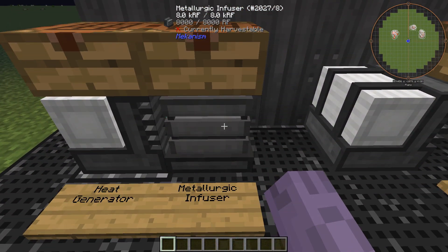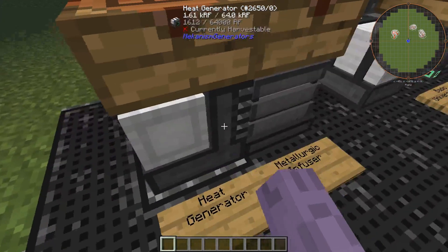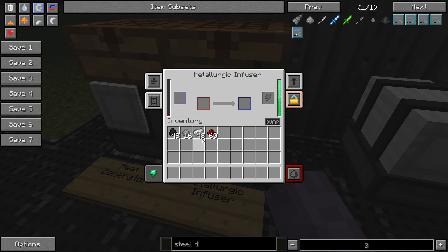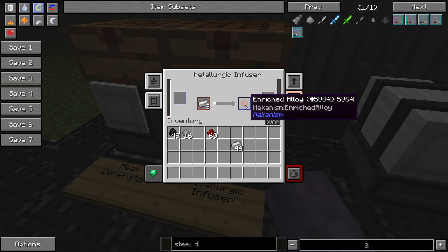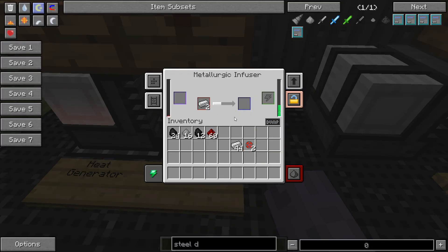The next thing to demonstrate is how to make an enriched alloy. You'll want to get some redstone for this. I'll make four pieces of alloy by putting four pieces of redstone in. We're already running out of power because the heat generator isn't keeping up with the infuser, so I'll add more fuel. We've now made two enriched alloy. This item is fundamental for the rest of the machinery, so make sure you have a constant supply.